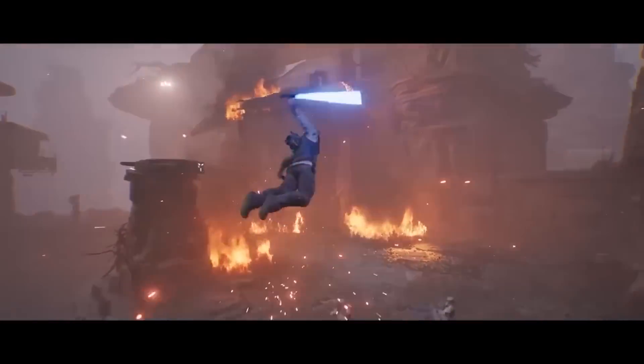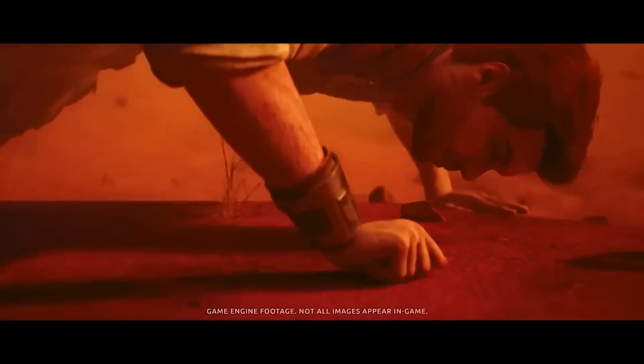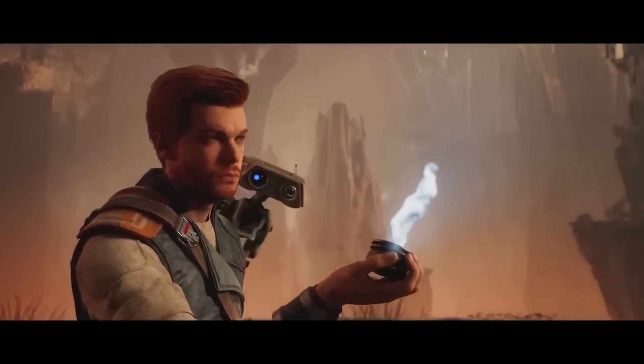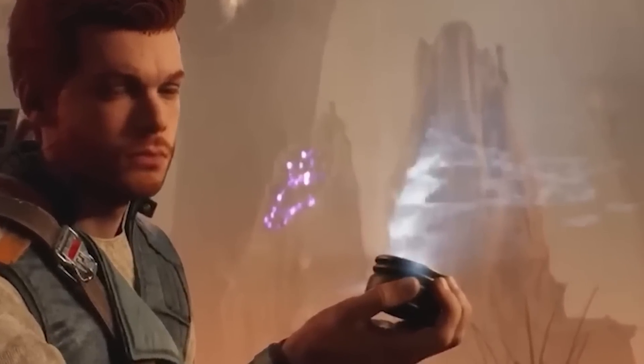No idea what this planet is, to be honest — it could be the same sand planet we just saw, or somewhere entirely different. This next shot is quite interesting: in the background behind Cal we can see these kind of purple crystal things. I'm not sure if these are collectibles or just part of the environment. This looks like a new location.